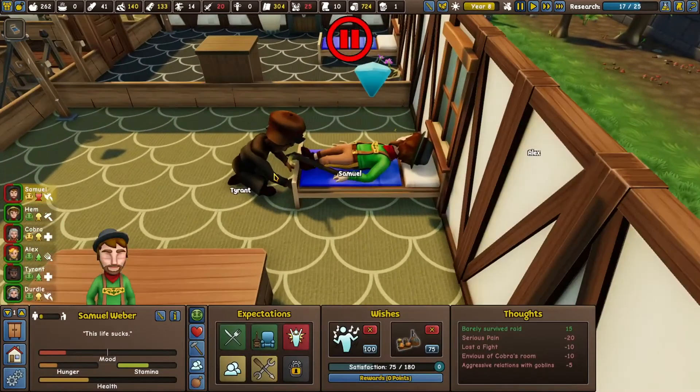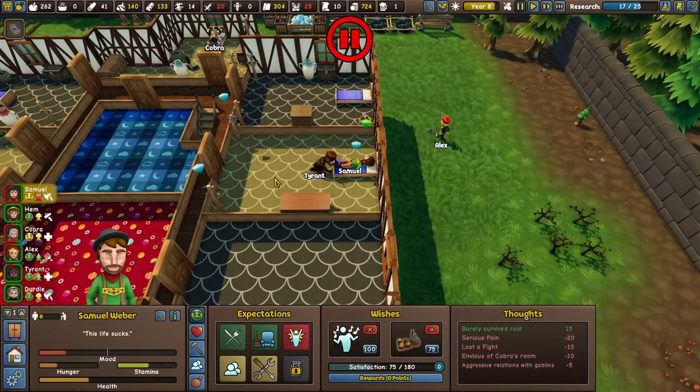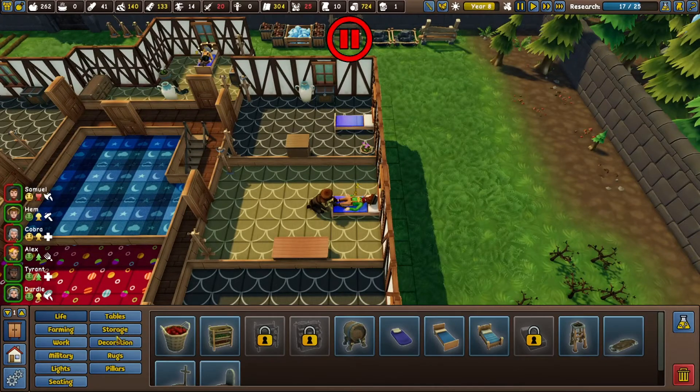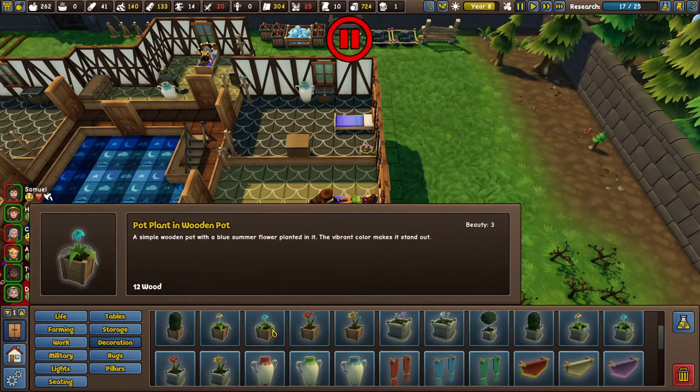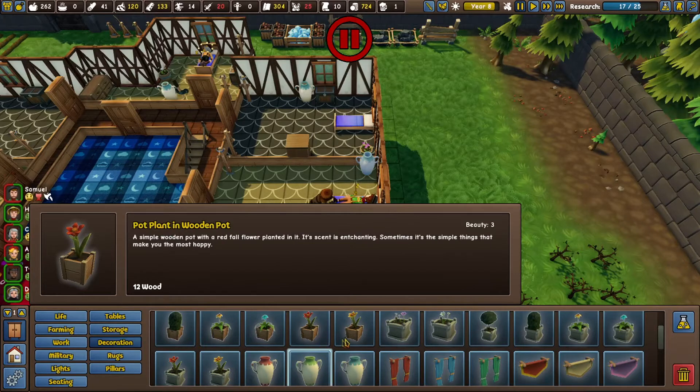Samuel - aggressive relations, envious of Cobra's bedroom. Well, I guess we knew that was coming. Decoration - we do have a lot more stone here. We'll give you a green flower pot because you're the new guy, and that means you're green.